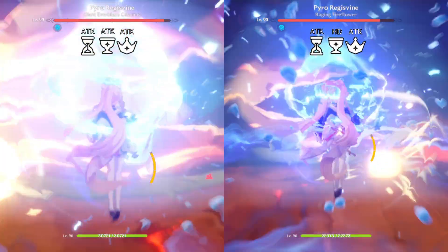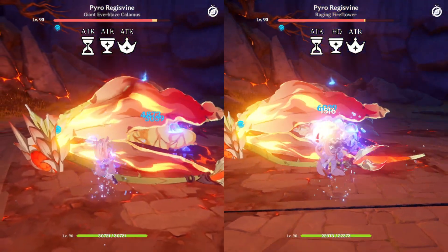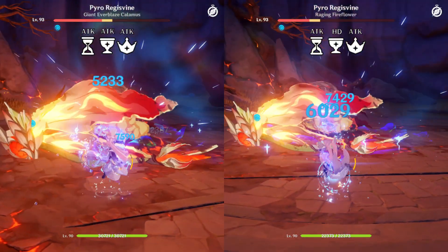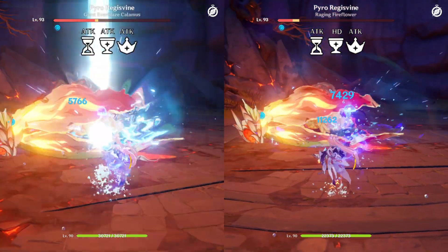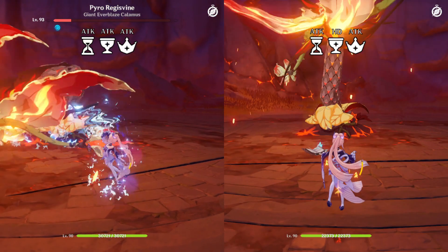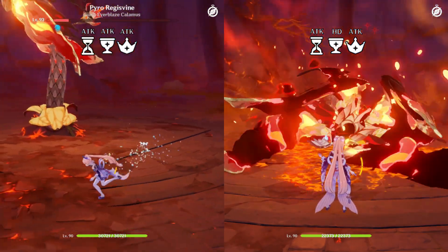Lastly, we have 2 fully offensive builds. On the left, a 4-piece Ocean-Hued Clam set with full attack artifacts. And on the right, a 4-piece Heart of Depth with Attack Sands, Hydro Damage Bonus Goblet, and Attack Circlet, wielding the Skyward Atlas at level 90 and refinement 1.